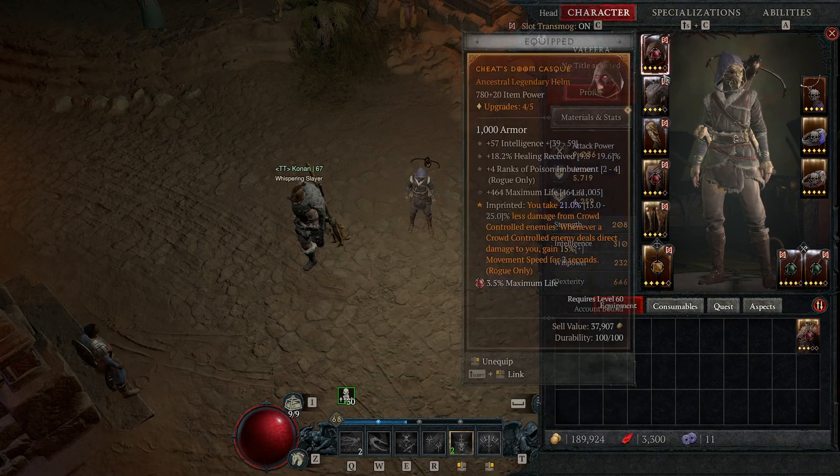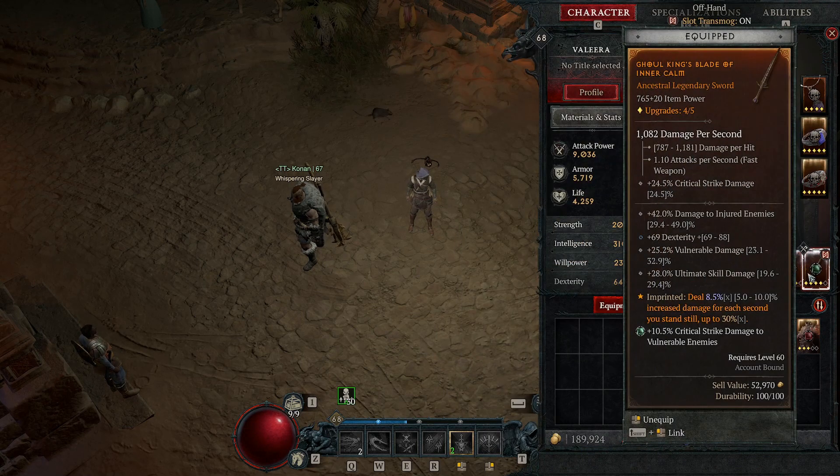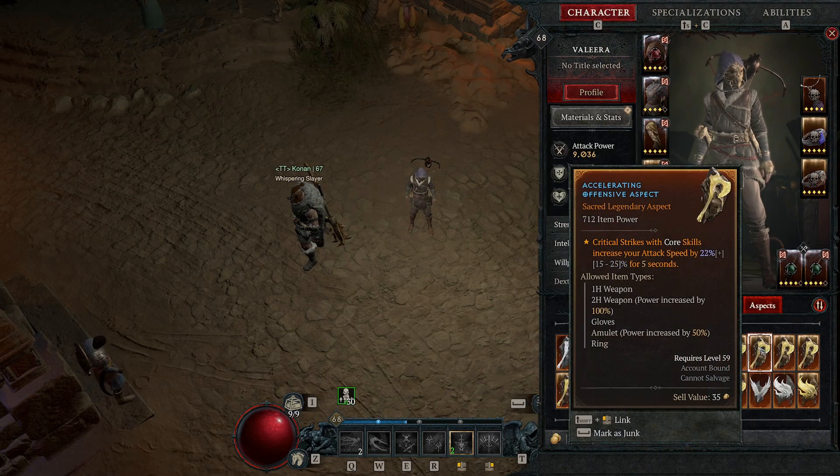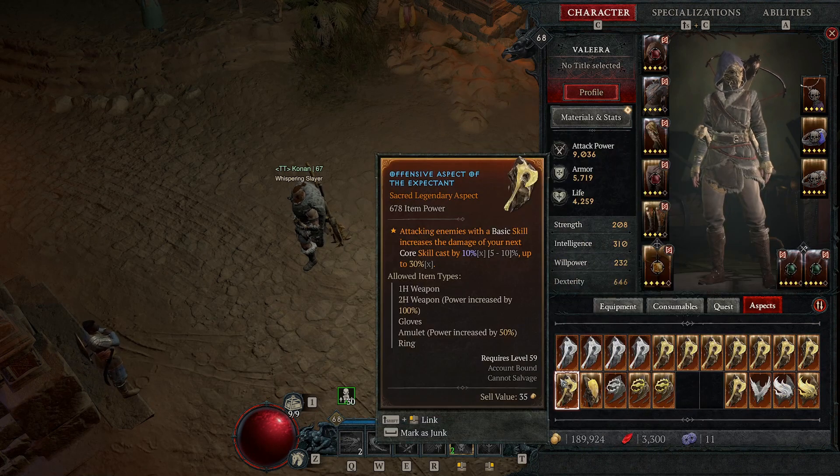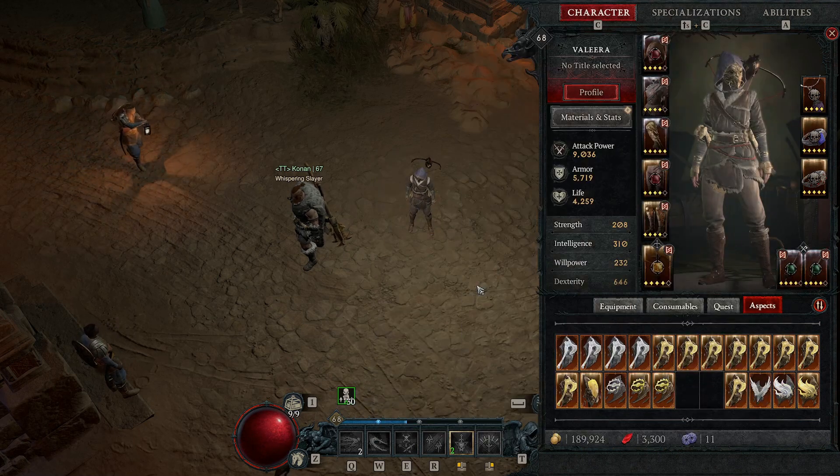On the weapon — as I mentioned, I have increased damage per second, but you can switch this. I think the better aspect provides critical strike chance for hitting vulnerable enemies or for making enemies vulnerable. I don't have it yet, so you have a couple of choices. You can also use the one that makes attacking enemies with basic skills increase the damage of your core skills — this is also an alternative for your weapon.